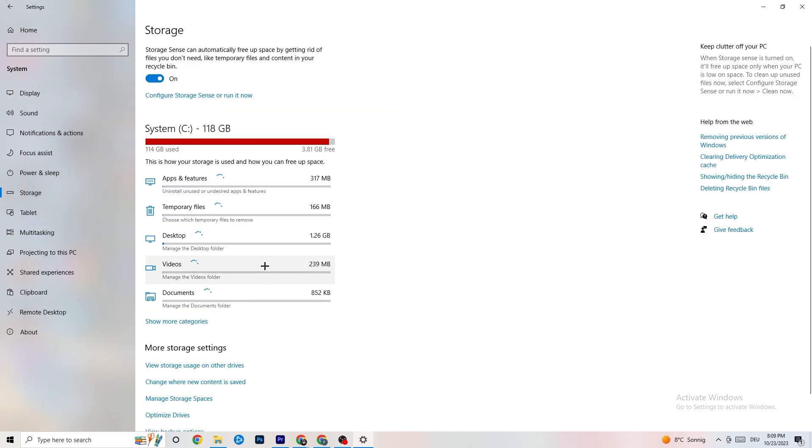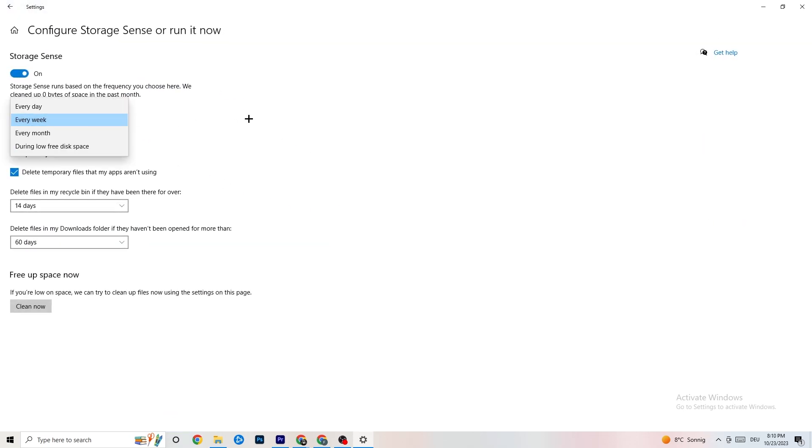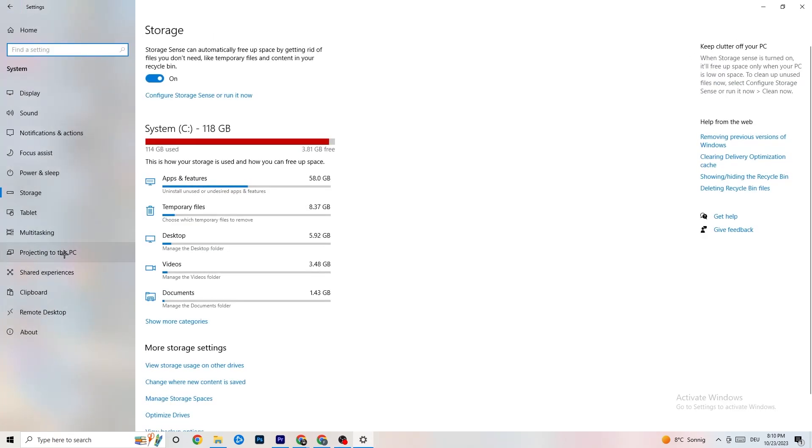In Settings, go to Storage, click 'Configure Storage Sensor', and run it now. Click 'Clean Now' — it takes a little while — and it will clean every single trash file currently on your PC. Then go back.